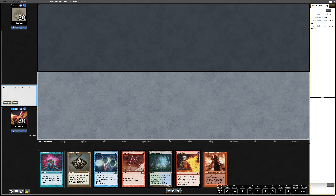We are on the draw. We have a very keepable seven: a threat, two cantrips, a bauble, and two pieces of removal. The only problem is we only have one land.